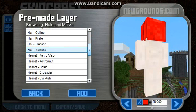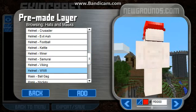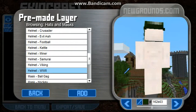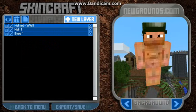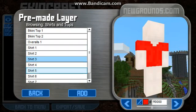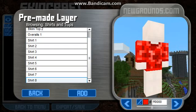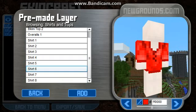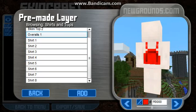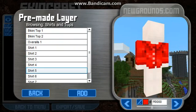Sorry about that. Helmets — do hats. Then New Layer, Pre-made, Upper Body, Shirts and Tops. I don't know if they have it. Guess that could be it.